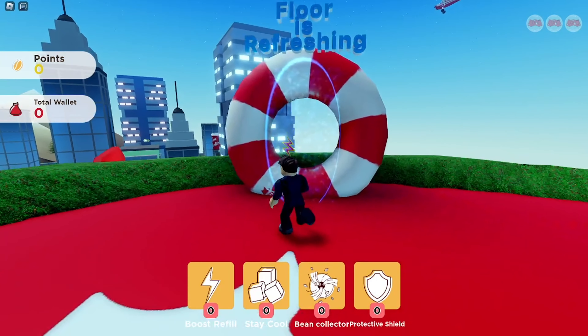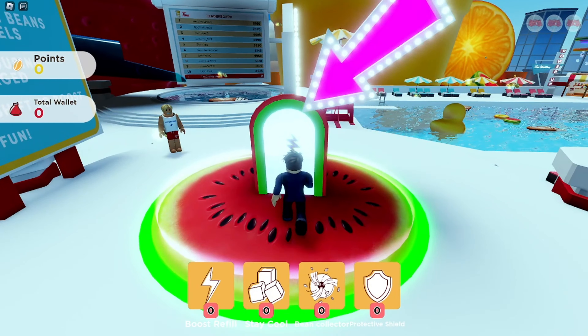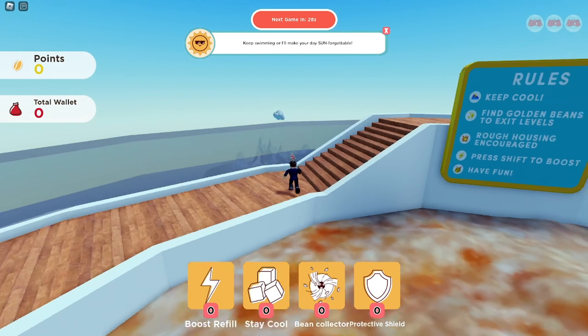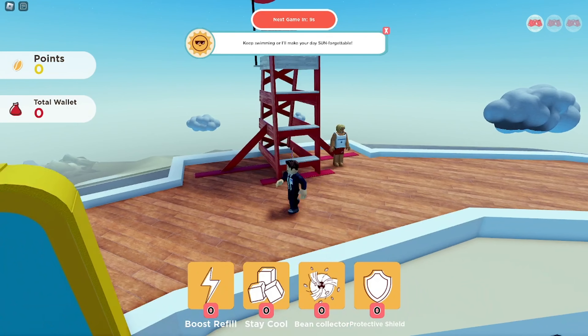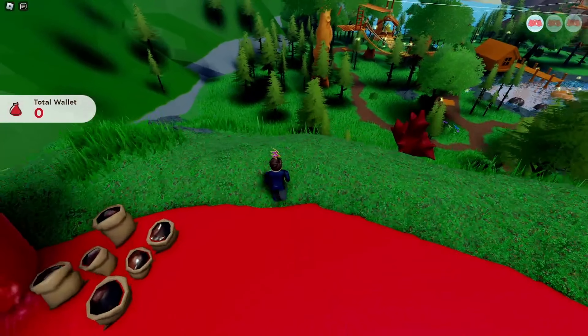Head off to the floor is refreshing and go through the watermelon portal. You'll end up in this weird pool thing — I'm going to come back to this later. Climb up these stairs and head to the lifeguard chair to grab that item, then reset.